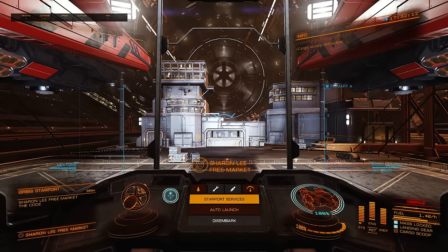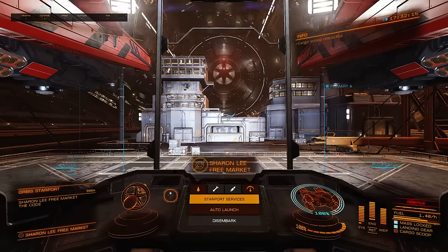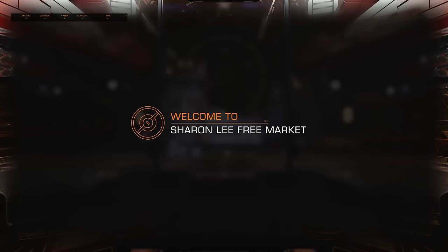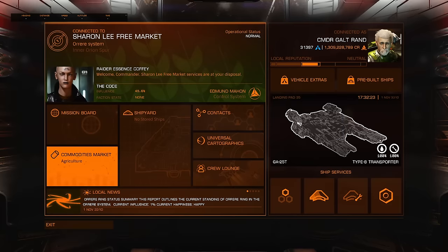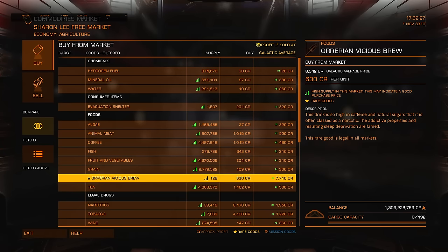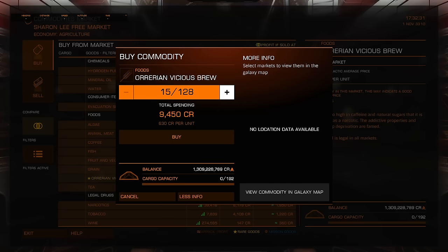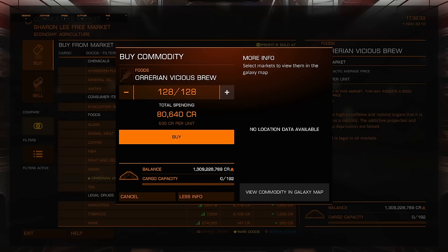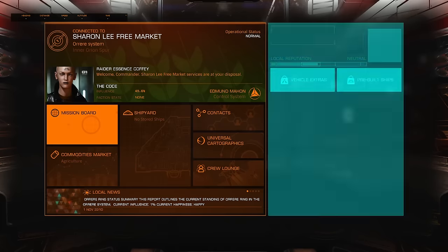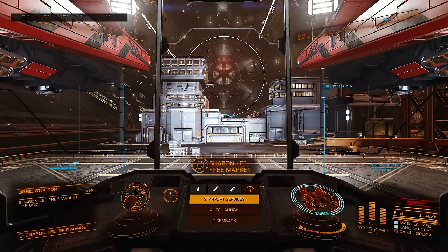So this is the one that I'm using — you can use this one, you can use others. All that's really involved is going in and buying the rare good in the commodity market. This one happens to be called Orion Vicious Brew. Let's buy all of it that is available and get out of here.